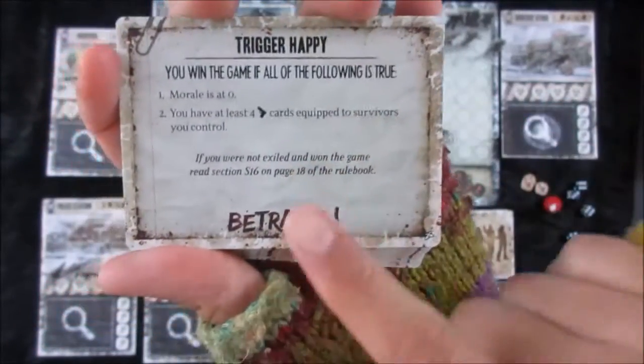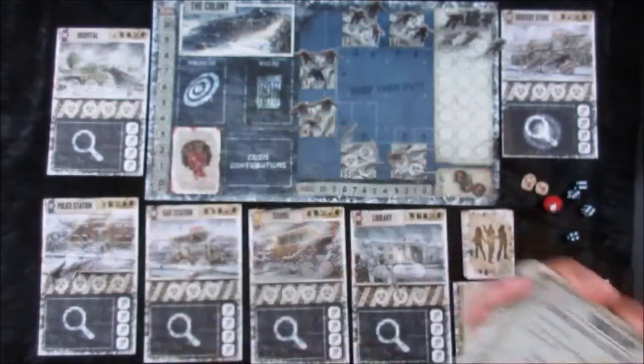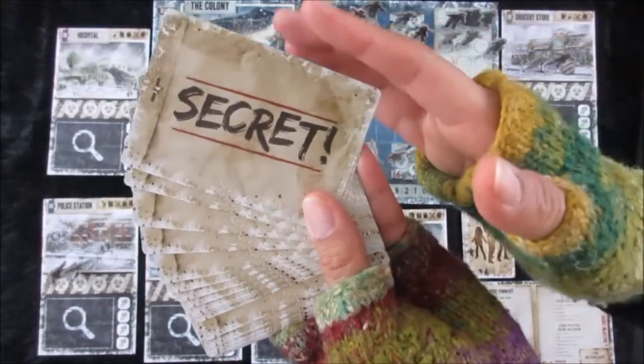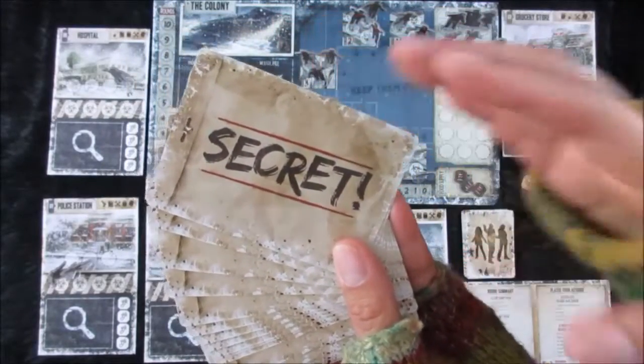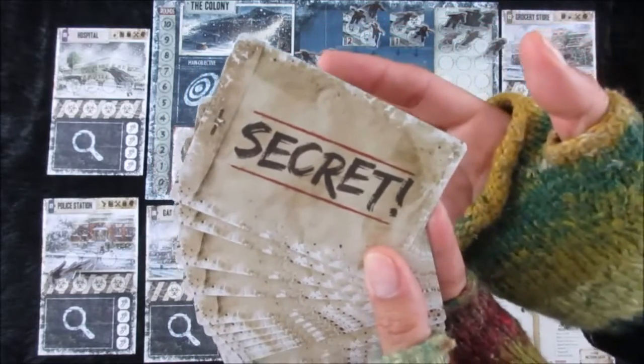You can't trust this person because they're trying to make you lose — they might be trigger happy. The coolest part about these different secrets is that everyone has these secret agendas. They could be good or they can be bad, but no one can really trust one another.